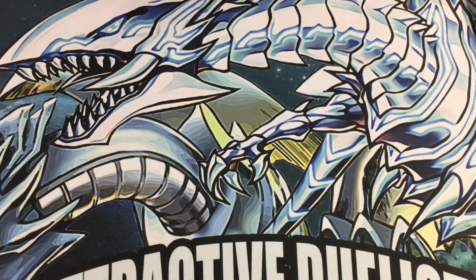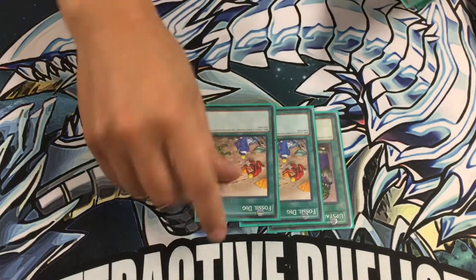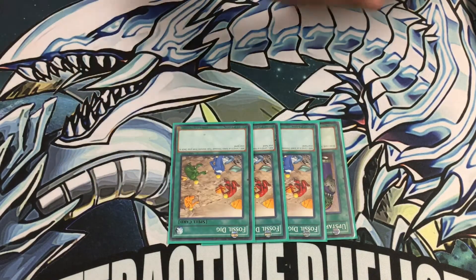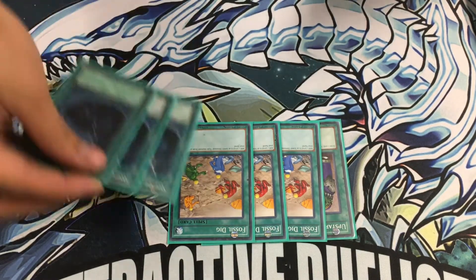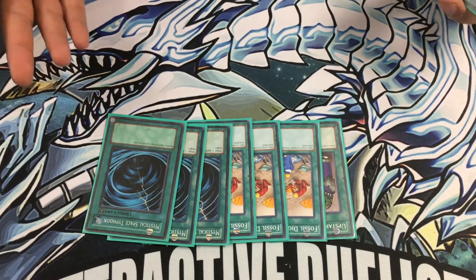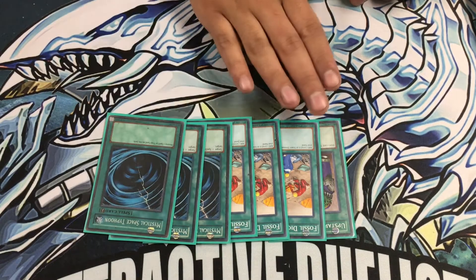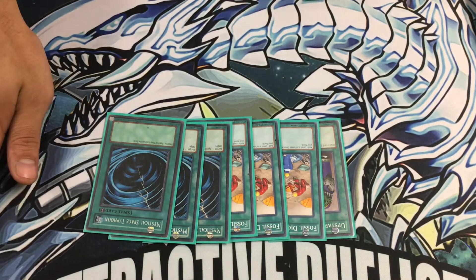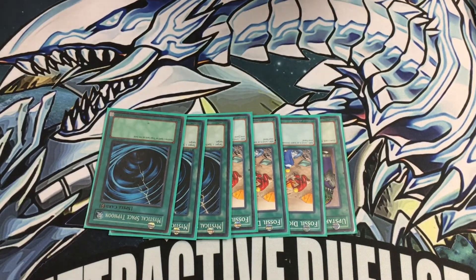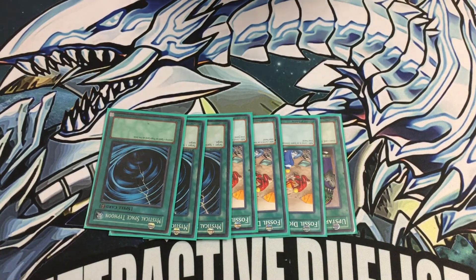The spell lineup — I gotta tweak this one a little bit too. Upstart because I need draw power. Fossil Dig, which is your searcher for all the Dinosaurs in your deck besides the main one. These are supposed to be Twin Twisters but I couldn't find them before the tournament, so I just threw in three MSTs. It works, but in this deck you want to get baby dinosaurs into the grave, so Twin Twisters would be better as fodder.